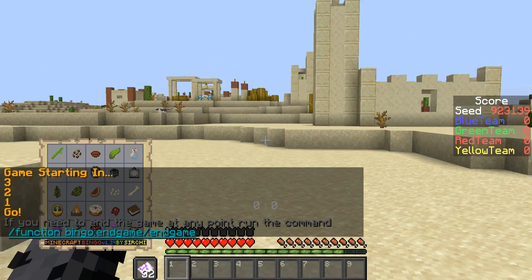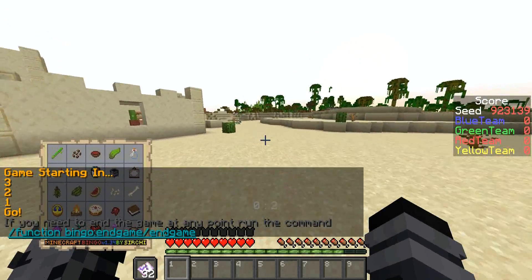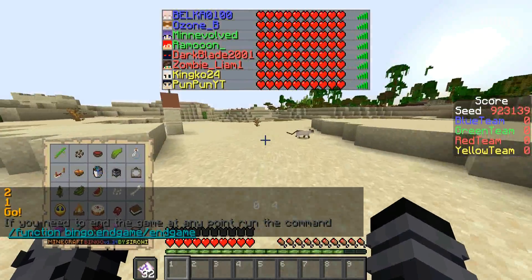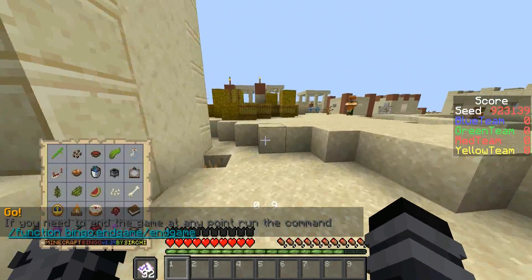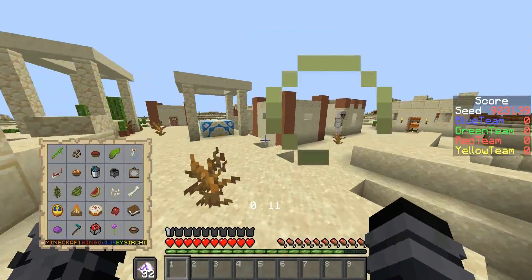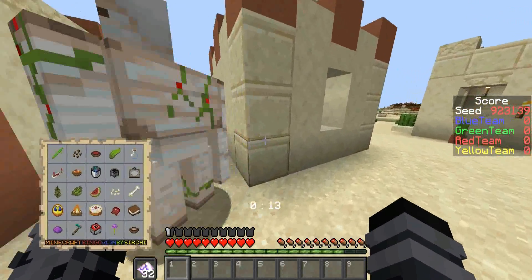I'm gonna go for the spruce — I see it, I'm going for it. I'll go to the jungle. Do you know why I look at the village first? In case they have pumpkin seeds in it. I don't know if it will. There's no emeralds, not much use for a village this time.